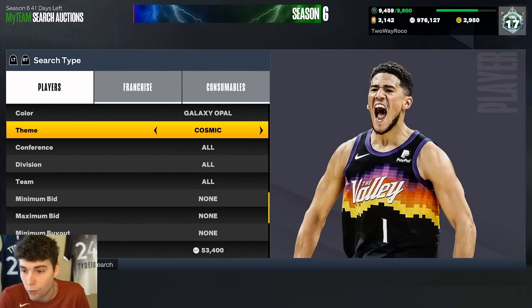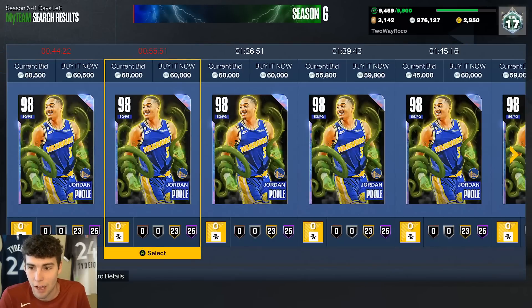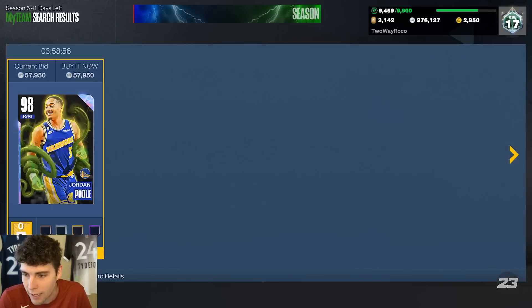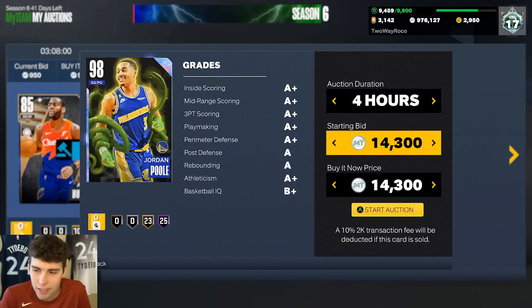If you like Jordan Pool and want to go out and get him, get the cheaper option. I personally would not spend this much MT on the Hero Jordan Pool — it just doesn't make sense to me. I bought him for 53K, so hopefully I can sell for 57K and make most of that MT back. Just get the cheaper version of Jordan Pool for like 20K — there's no reason to get the Hero JP.